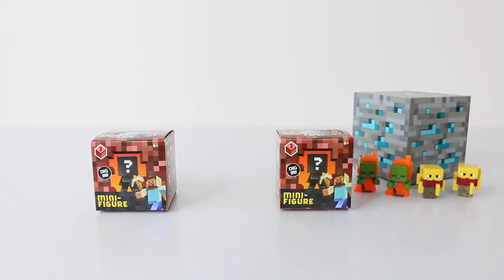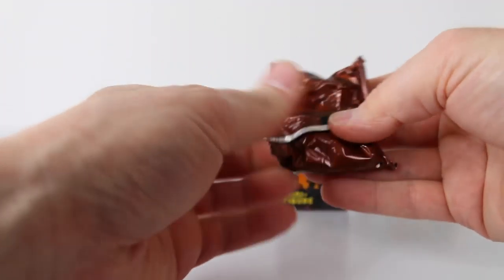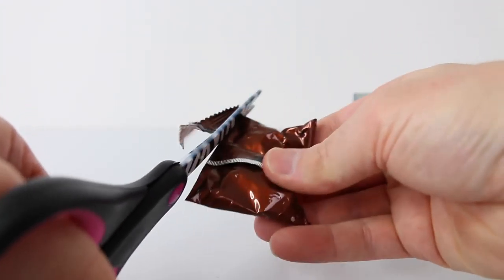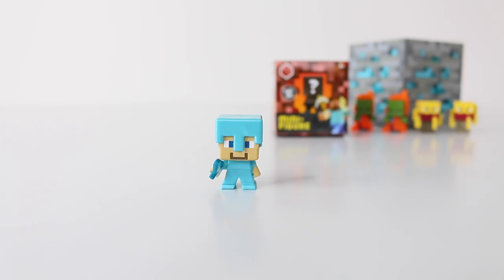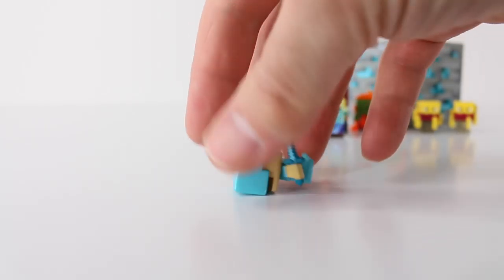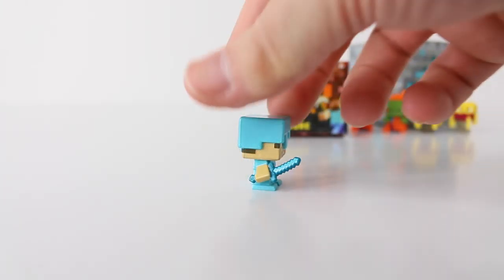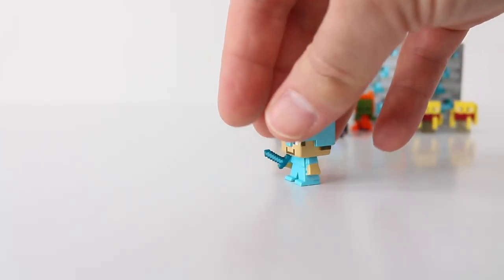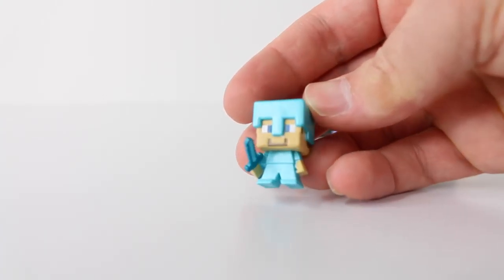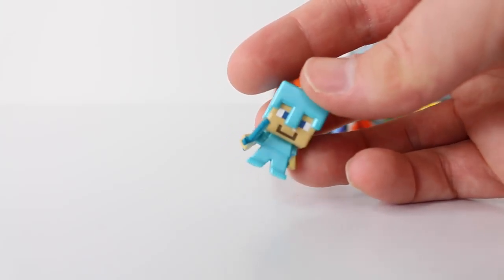Let's see if I get some better luck with box number five. Yay, I just got Steve and he's pretty cool. He's wearing his diamond armor — check out his cool sword. Here's a view of him from the back and the other side. He is definitely very very cool, I really like him.